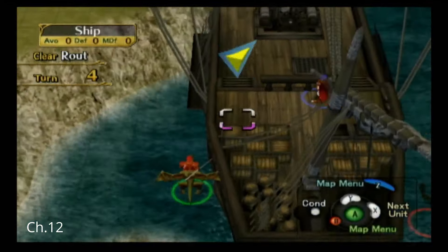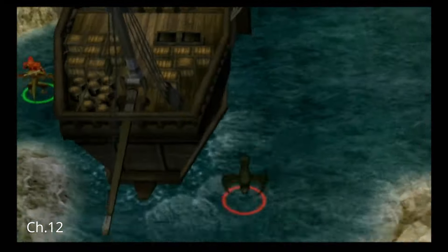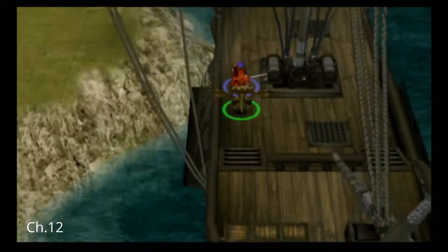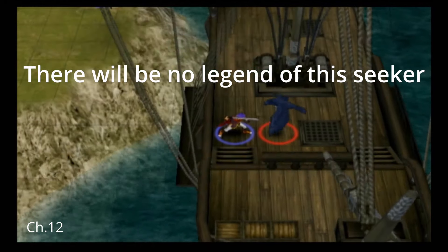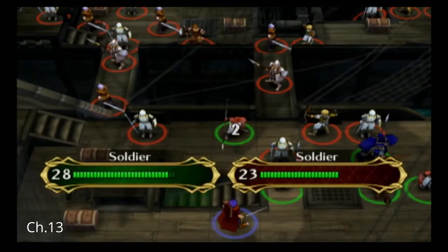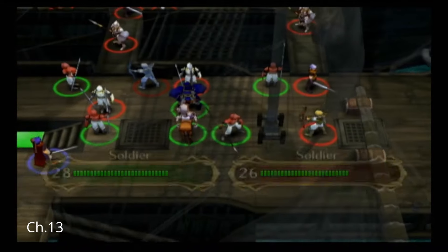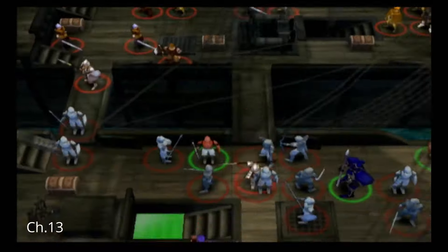Ike then rescues Jill, the laguz-hating wyvern knight, and then makes Kida hate him by murdering a bunch of birds. Now this chapter's actually a piece of cake — it's just a defense chapter. All he has to do is go up there and defend. What could possibly go wrong this time?